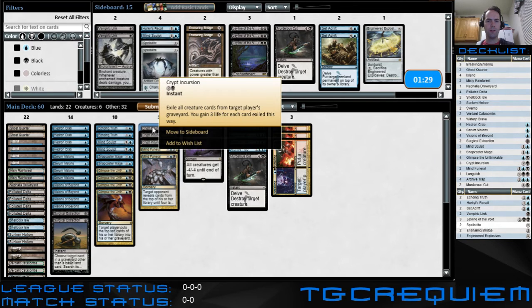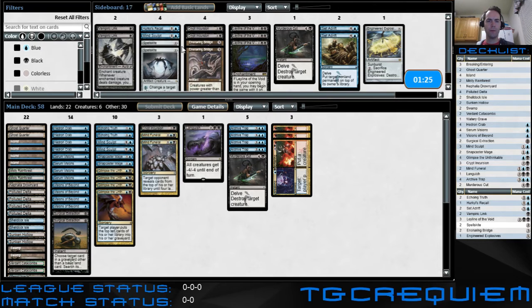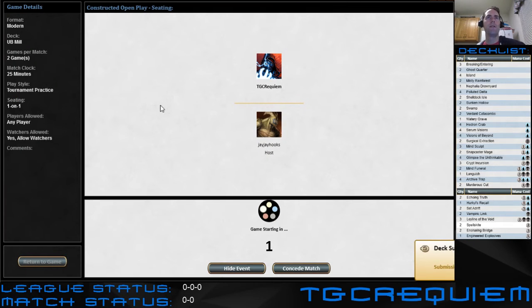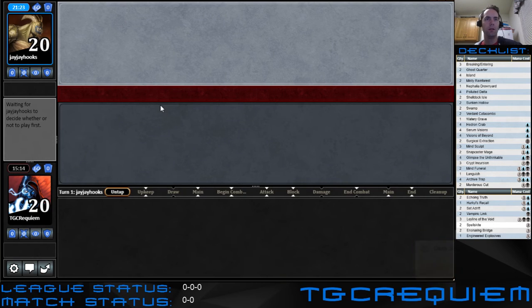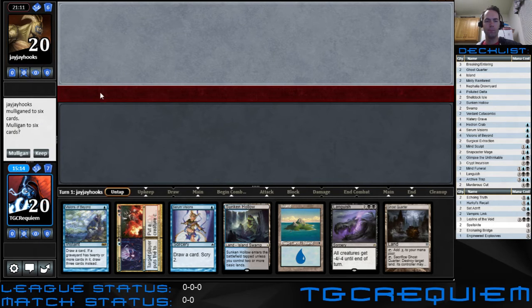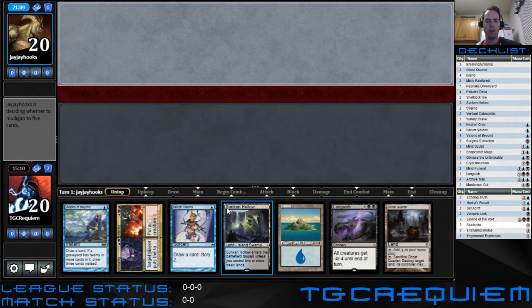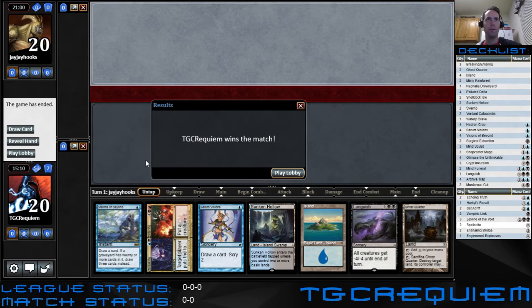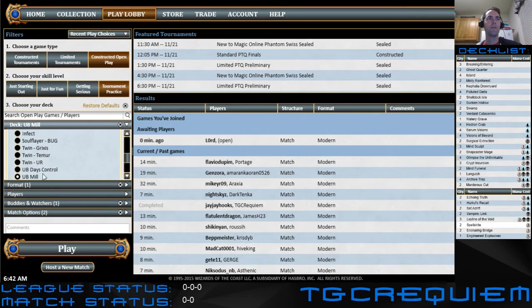Snoring Bridge — actually let's go down to one. We're able to do okay here. I don't think he beats us down fast enough for Crypt Incursion to be fully necessary. We're on the draw, so I'll give it a keep. And we win the match. Alright, we'll get another one in here soon. In fact, let's just jump right into another one.